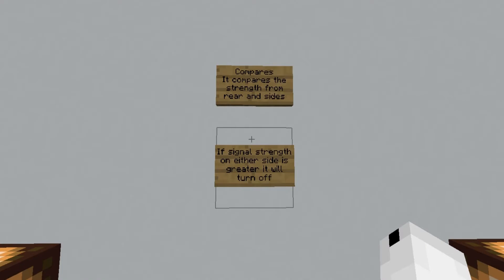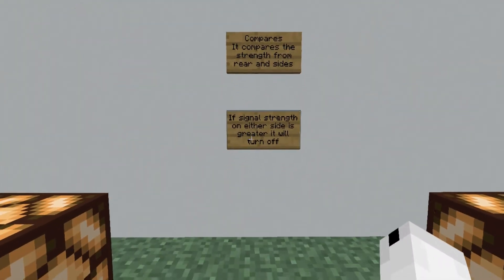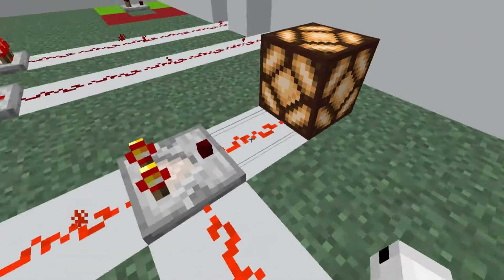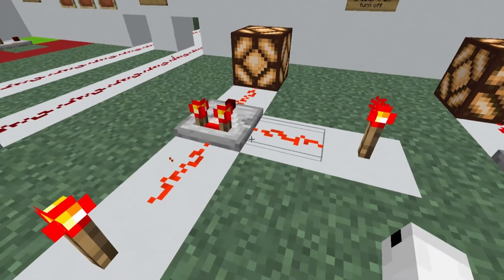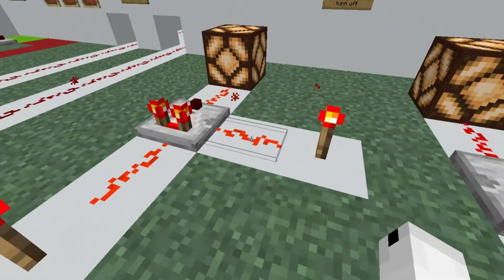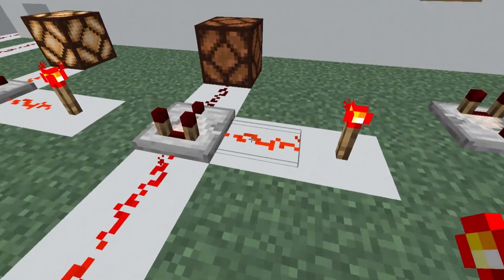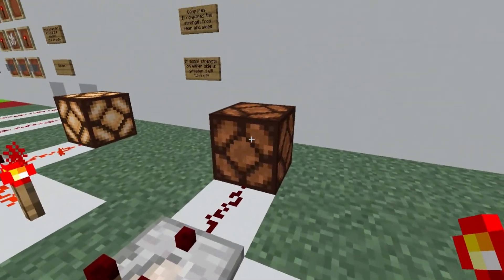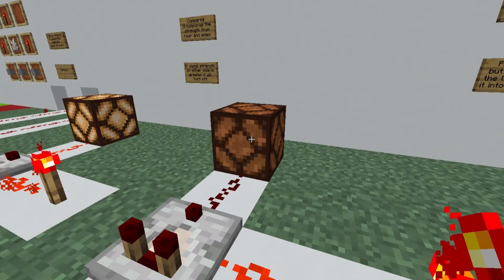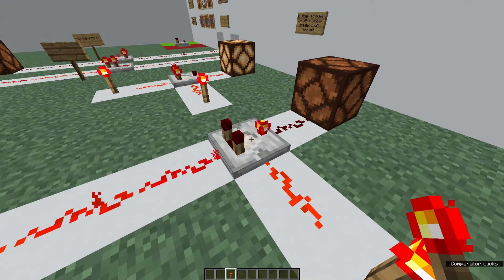Now we're going to have a look at the next mechanic of a Comparator, which is the Comparison. The Comparator can compare the strength from both the rear and the side on either side. If the signal strength on either side is greater than the one at the back, it will turn this current off. For example, this right here — the signal isn't being turned off because both of these signal strengths are the same. But over here, if I place a redstone torch here, this signal strength is clearly stronger than this one, so the redstone lamp gets turned off. This Comparison mode is almost always active unless you right click it to turn it into Subtraction mode.